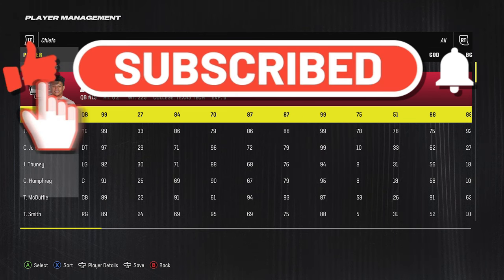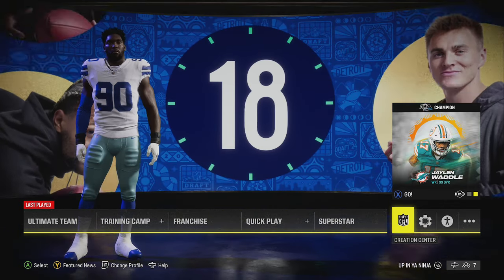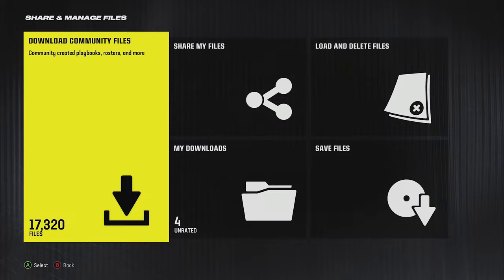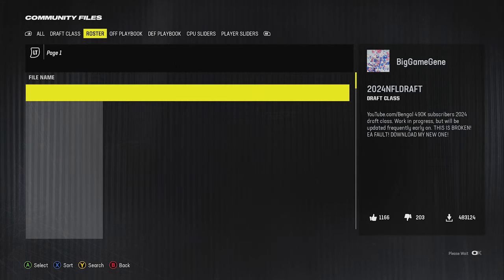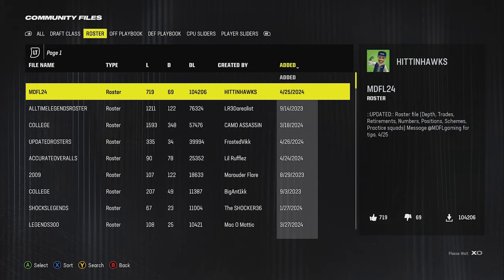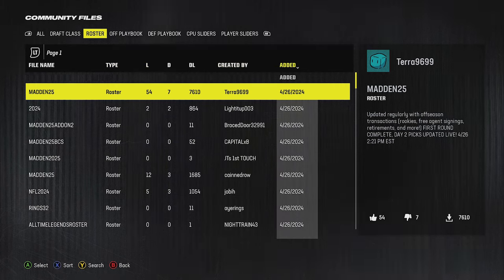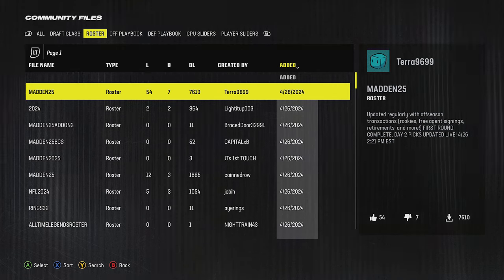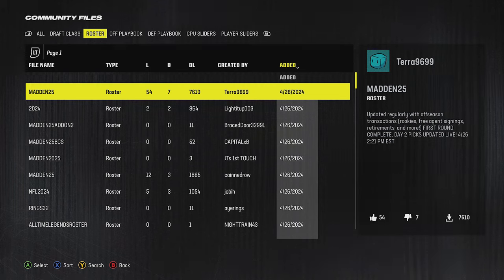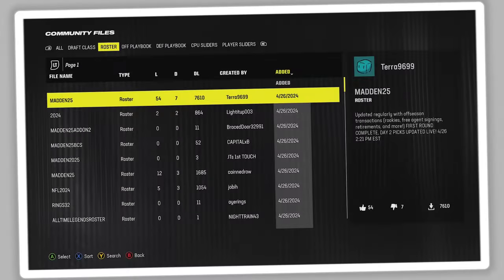Before I get into this video, if you want to get a version of the roster I'm going to be showing you, go into the Creation Center on the home screen, go to Share and Manage Files, then Download Community Files. Hit RB or R1 twice to scroll over to the roster section, then go to Date Added and download the most up-to-date one — around the 26th. This one has the most likes and least dislikes, and they said they'll update it live with round two picks as well.